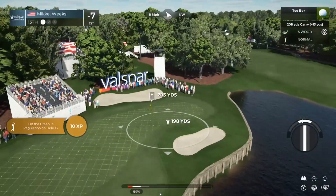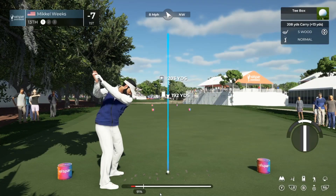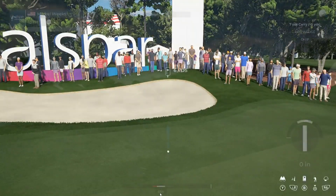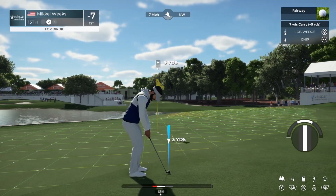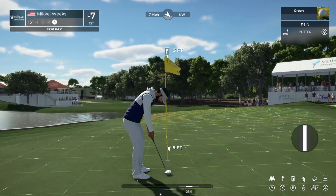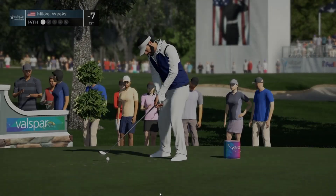Eight miles per hour toward the northwest — going to be a little tricky, don't want it in the sand or the water. Perfect swing, that's good. Do a little roll — that's not too bad for as small a green as there is. Sloping pretty hard to the left. We got par. Those par threes always get me because you can't make a mistake.